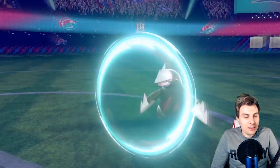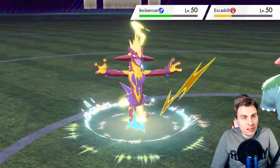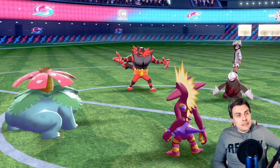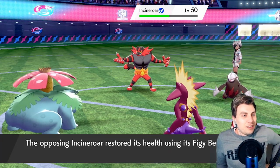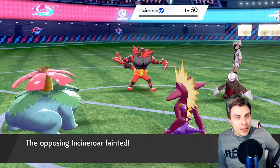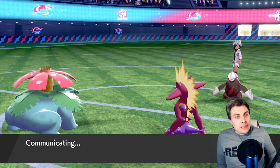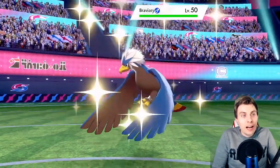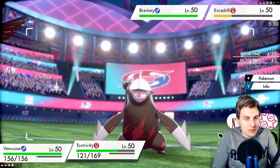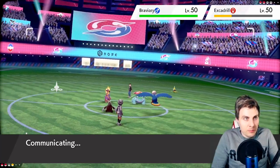We might proc a berry — it's an Expert Belt. That's enough — there we go. Now we might be able to clinch this one. We can switch Ninetales in pretty safely. Tox will deal with Braviary all day long — just Earth Power into Excadrill, switch into Ninetales, get rid of Excadrill, and then Tox can clean up the bird.